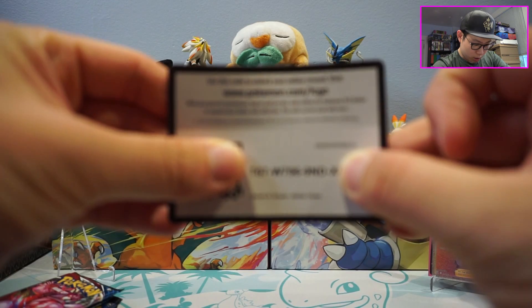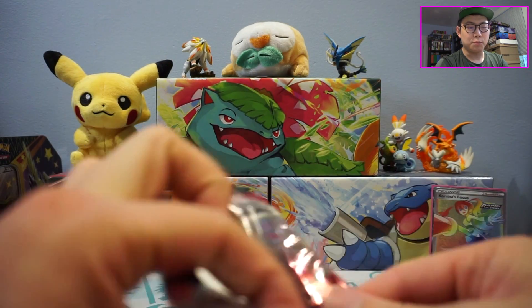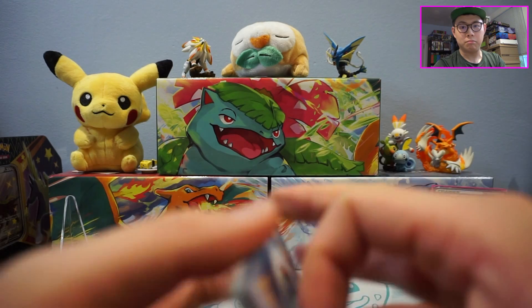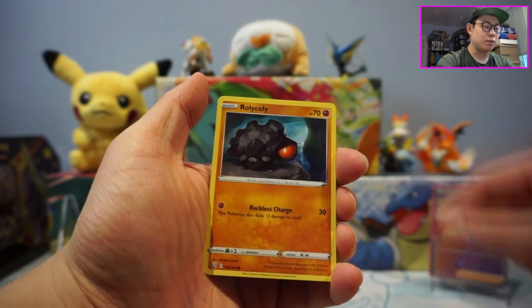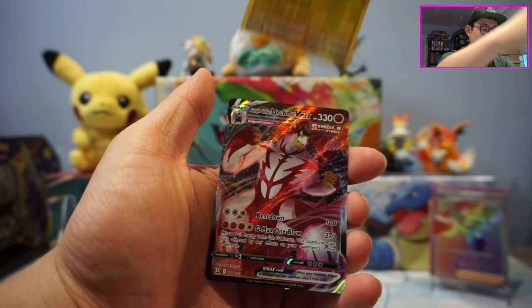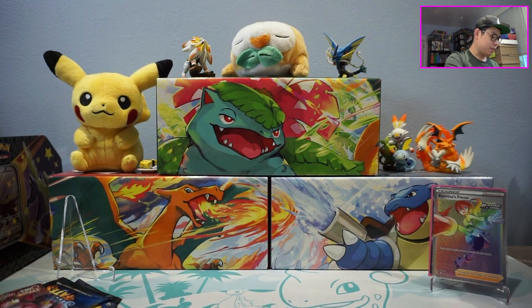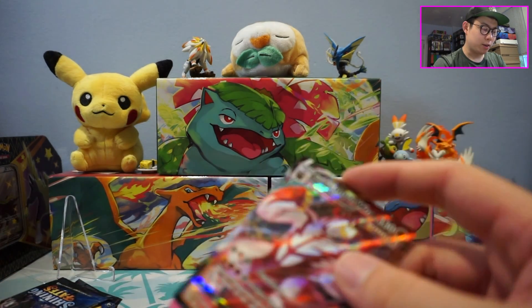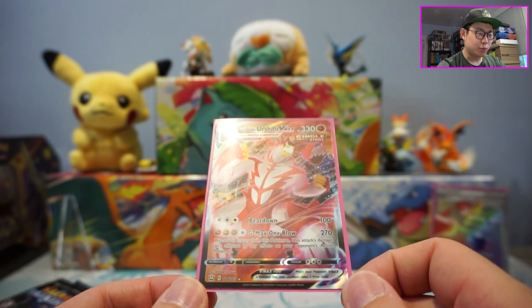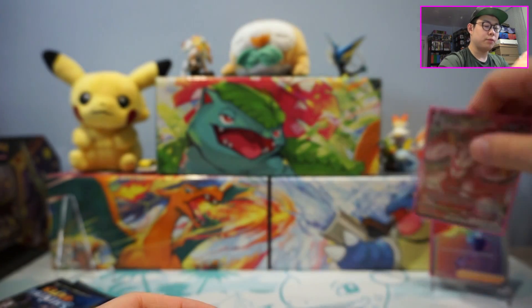I'll reveal the code card now. Honestly, at this point I should probably just keep the rest of the pack sealed, because we basically pulled the best card — most likely the best card from the booster box. We have Corphish, Salandit, Rolycoly, Espurr, Shinx, Dotler, Doublade, Galarian Ponyta, Reverse Holo Shinx, and a Single Strike Urshifu V Max! Wow — three out of four hits from Battle Styles. Got really lucky there.